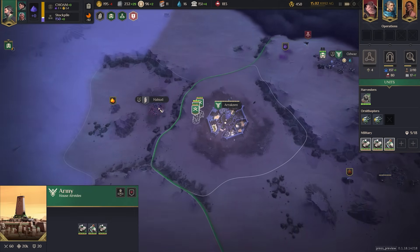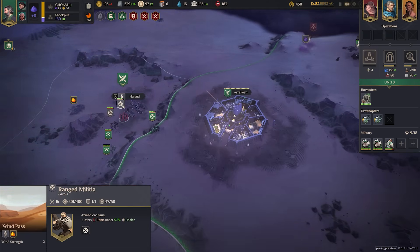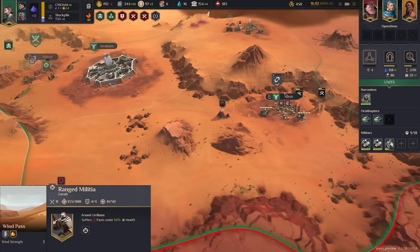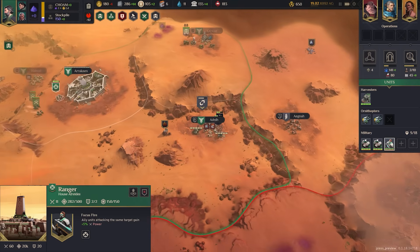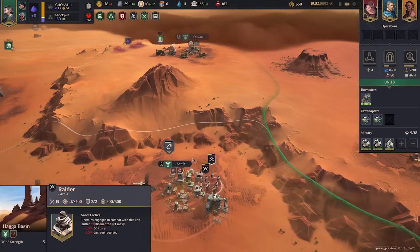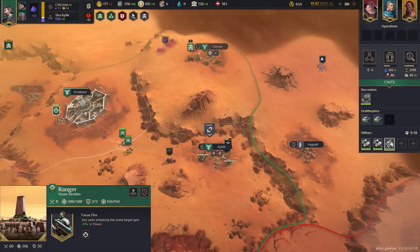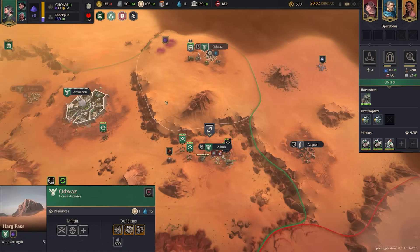With enough water and authority, take advantage of your units again to capture more territory. Don't just focus on expansion though — it's not only other houses you have to fear. There's also the constant threat of sandworms, rebels, and militia factions acting as local raiders. They will disrupt territories you've already taken, so keep military on standby and train militia in your territories. Missile batteries help too if you can afford them.